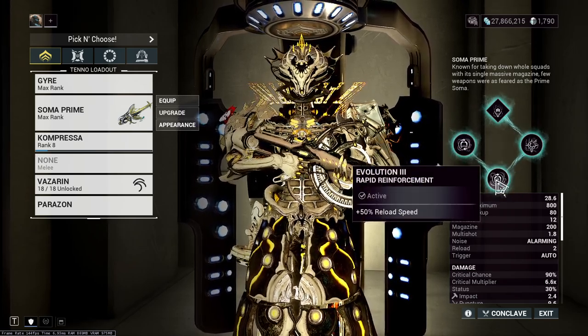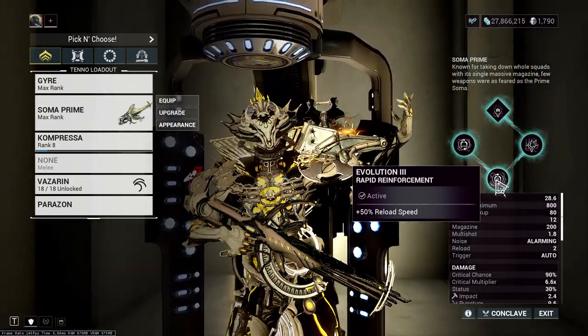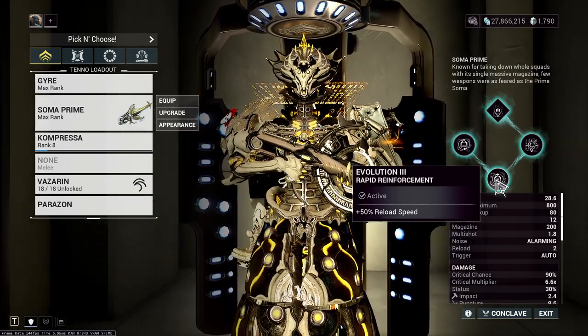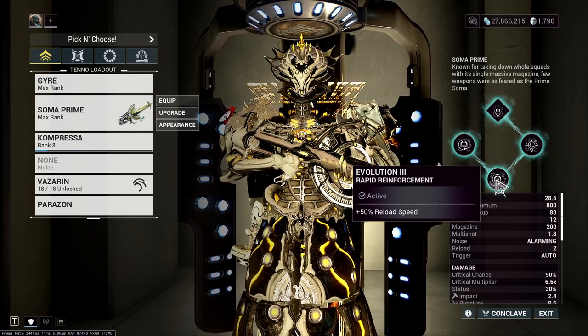Evolution 3, I chose Rapid Reinforcement, which is 50% reload speed. This can change how some things work. Sometimes you don't have to run Merciless and can run Deadhead instead for more damage. It can offset the negative of a Riven or something, so definitely worthwhile.